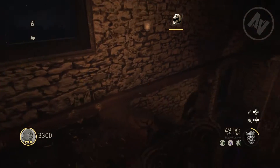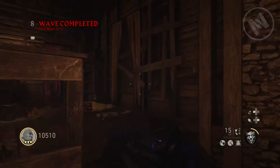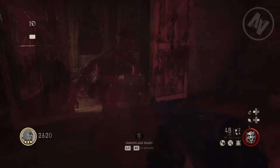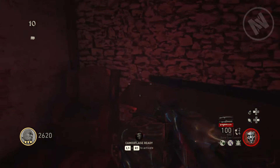Now you're going to need to get 10,000 points, and once you have the 10,000 points you go up to this piano and hold your use button. There is no hint prompt, but you will see the 10,000 points disappear, and once you've done this you can now get pack-a-punched weapons from the mystery box.